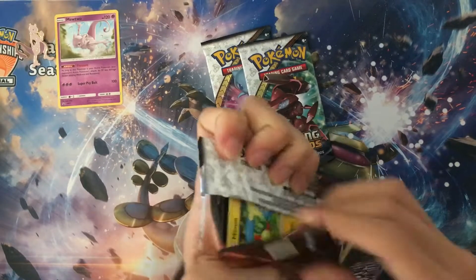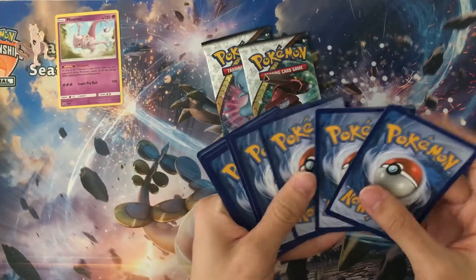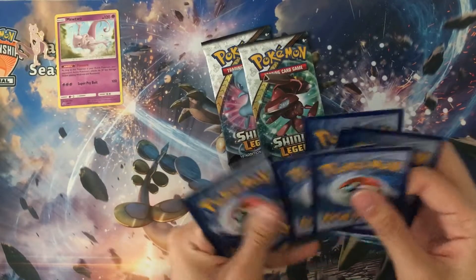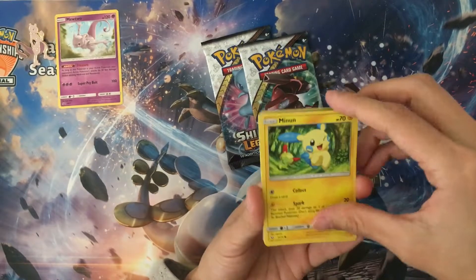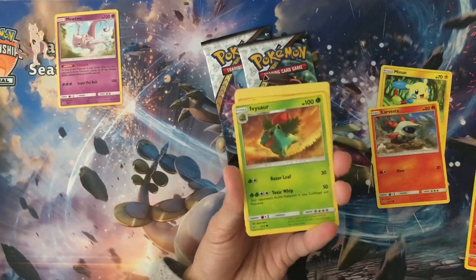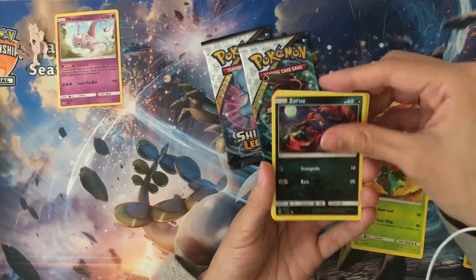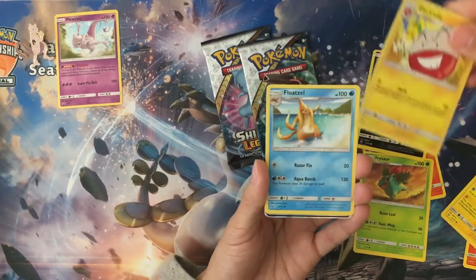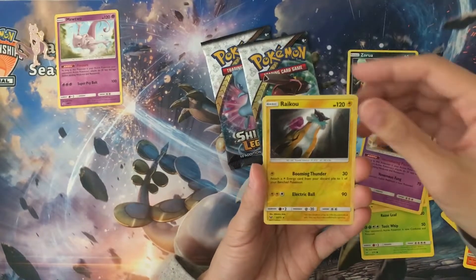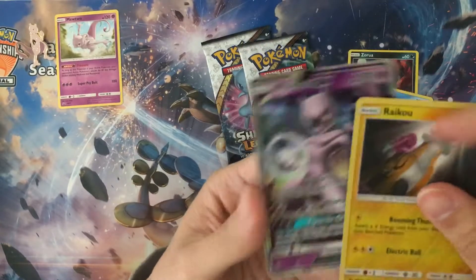Last time Rayquaza gave us the Raichu GX, so let's start with Rayquaza here and see if we can get anything nice again. We have our Fire Energy, Minum, LaVesta, Torco, Ivysaur, Zoroa, Electrode, Flozo, Arbok. Reversal is a Raichu, and our last one is a Mewtwo GX.